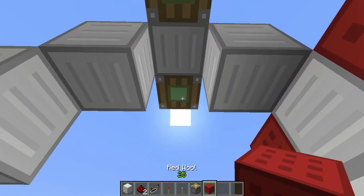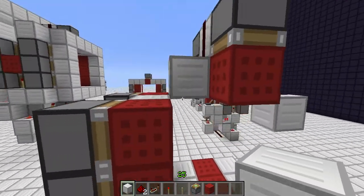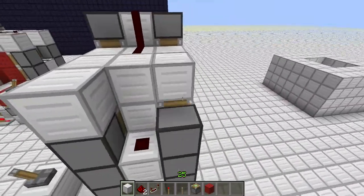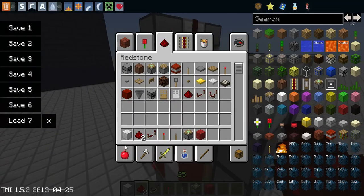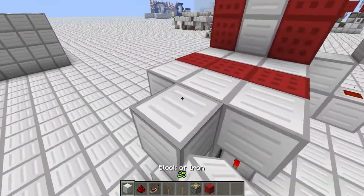Put your sticky pistons. And then let's go ahead and cover this up a little. Up here, you want to bring two blocks like that. You want to bring your dust back. Put some dust like that so that these two will fire. Go ahead and come around here to this side. Let's go ahead and fill this wall in real fast.